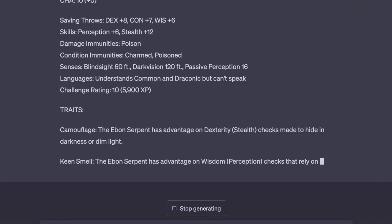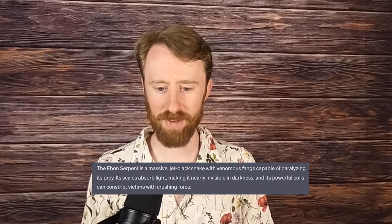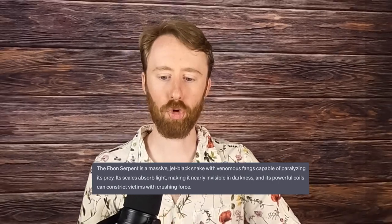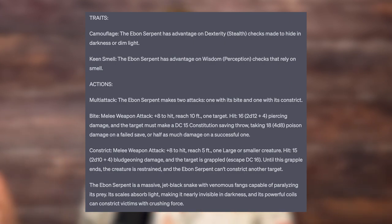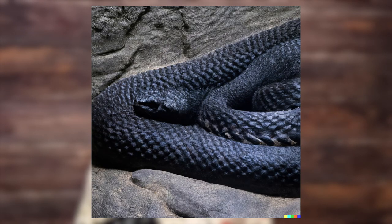Continuing with the dark, hard-to-trace theme, number 5 is the Ebon Serpent — a massive jet black snake with venomous fangs capable of paralyzing its prey. Its scales absorb light, making it nearly invisible in darkness, and its powerful coils can constrict victims with crushing force. You would expect some abilities beyond better stealth in darkness and other standard snake stuff, but that's pretty much all this is — a dark, hard-to-see snake. DALL-E 2 agrees. Big, scary snakes are still big and they're still scary, and that's just fine. Note that this is one of the only creatures generated by GPT-4 that does not have a recharge ability.